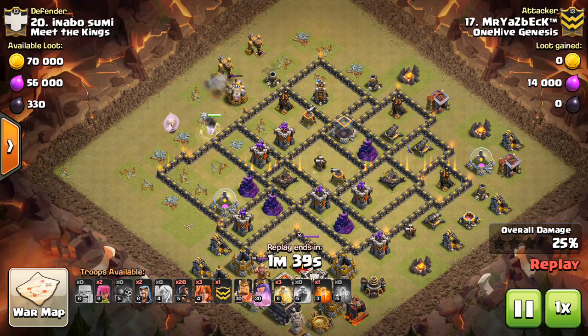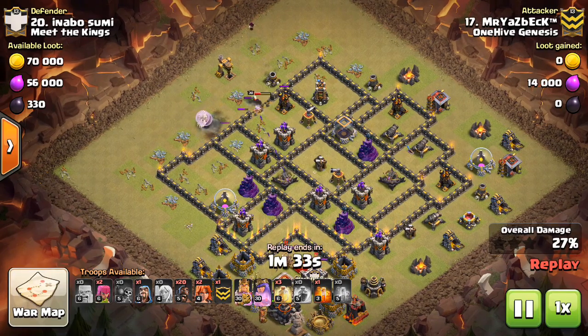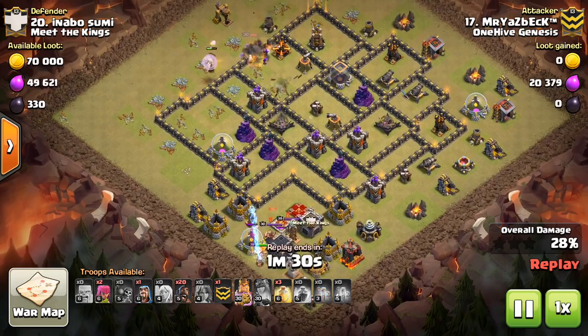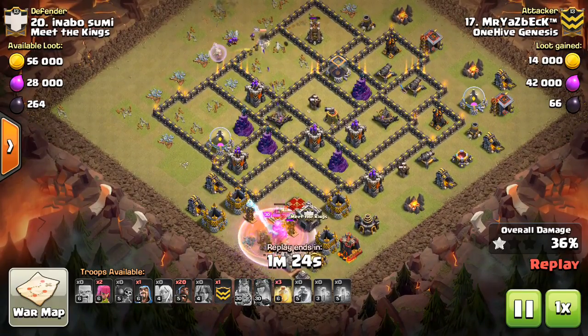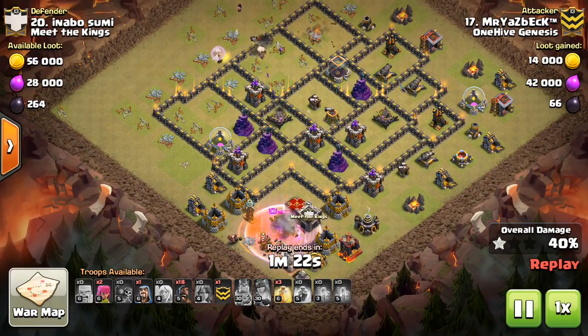Even 20 bowlers do splash damage, but they don't do the same type of splash damage as Valks. They throw their rock in one direction and it's very delayed — oftentimes they'll shoot at something that's already died. The Valks are instant: they swing, everything around them dies, and they can take out skeletons much more efficiently than even a bowler can. So bringing a few Valks will ensure you're not going to get hung up on skeleton traps, and if your poison isn't on point, you'll still get through those CC troops quick enough.